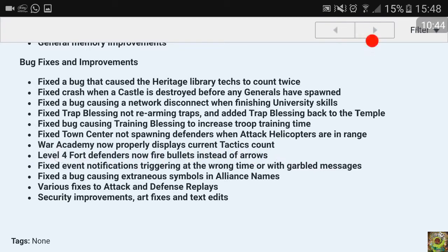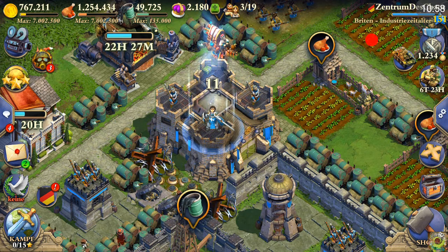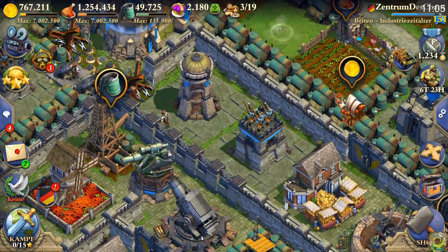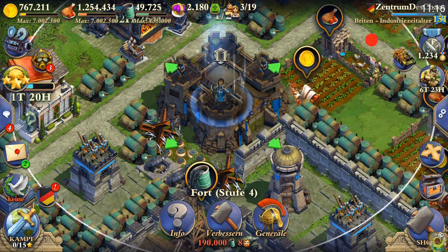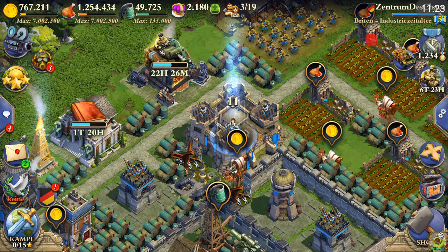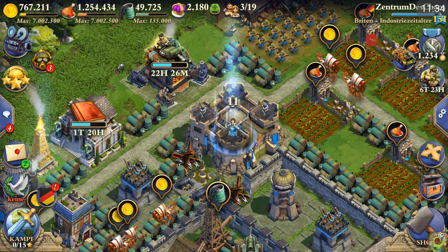Level 4 fort defenders now fire bullets instead of arrows - quite cool, so we now have the correct equal-age defenders on all forts. There is a side note though: the problem remains that defenders at our castle are always two ages below the castle stage. My castle is upgraded to industrial max, so I have enlightenment towers - and at industrial castles you only get gunpowder troops. In global you get enlightenment troops and in atomic you will get industrial troops, which is still very buggy.